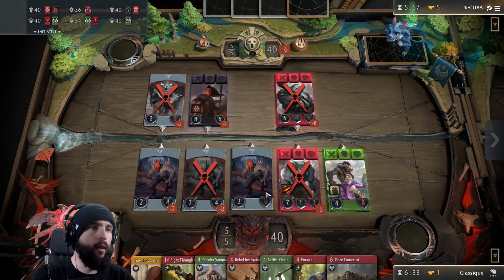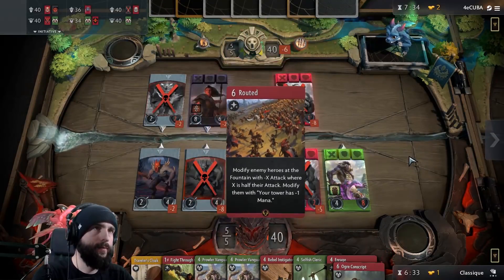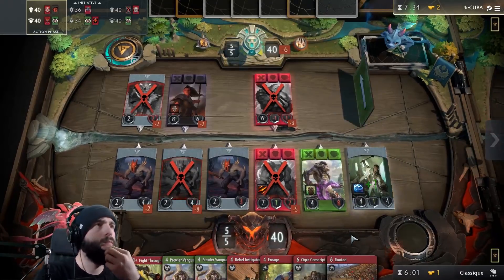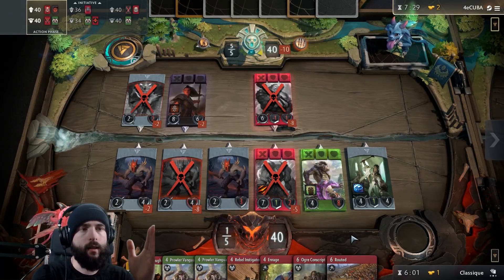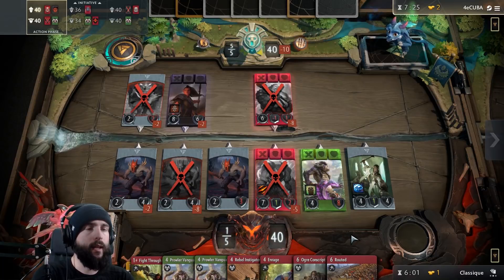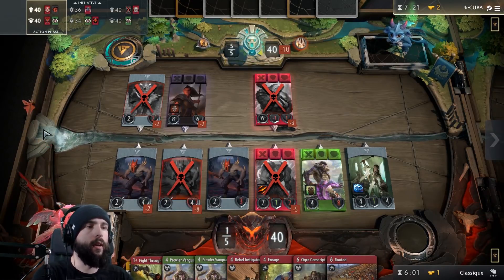In terms of card quality per color, it was really close for us. Let's just put the Cleric, try to gain the lane by going wide. I think that's the key strategy — the key strategy to this deck is going wide. We have a lot of creeps, and we have a lot of Prowler Vanguards and all that jazz. We need to try to go as wide as possible.